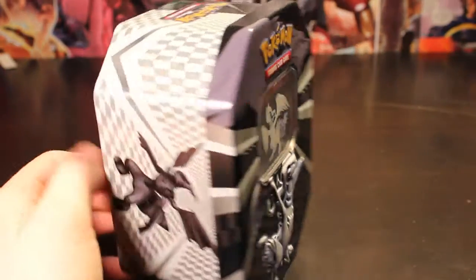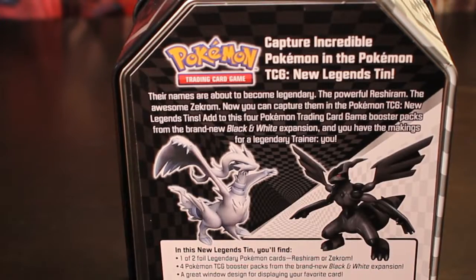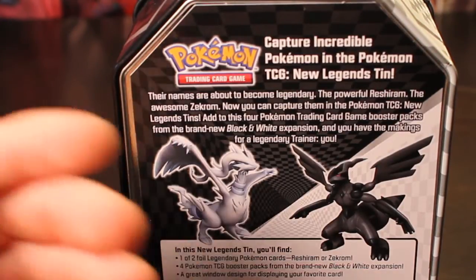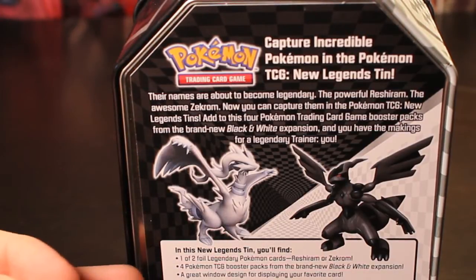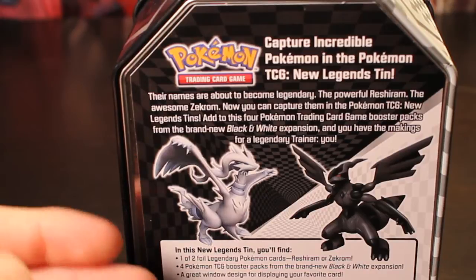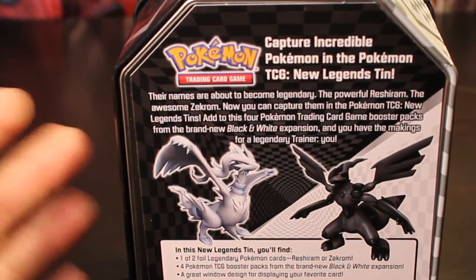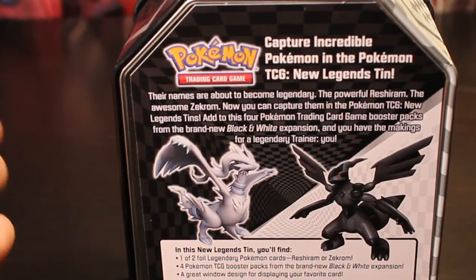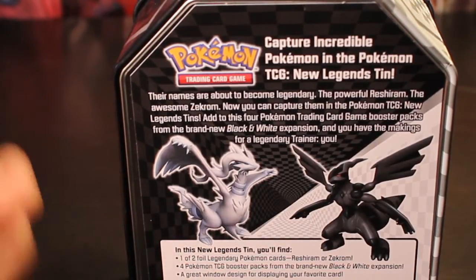Let's turn this around and check out the back of the packaging. Here on the back of the box it goes over the description of the two legendary Pokemon and explains the black and white expansion set. Down below it explains you could get either one of the two legendary Pokemon cards in their tins, and it includes four booster packs from the black and white expansion.